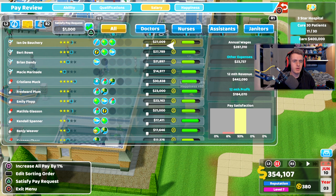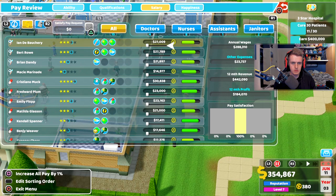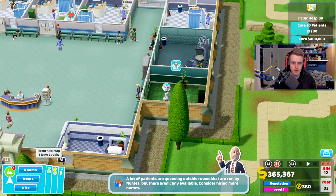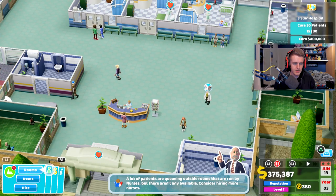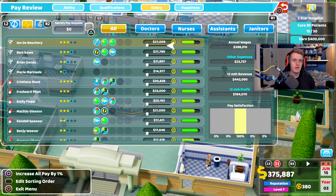Satisfied — pay request of 1,000. Have I just given everyone a pay rise? I think so! Yeah — they're all happy now. Everyone's had a pay rise and they're all happy with their extra little money.